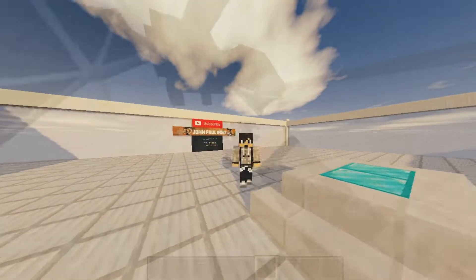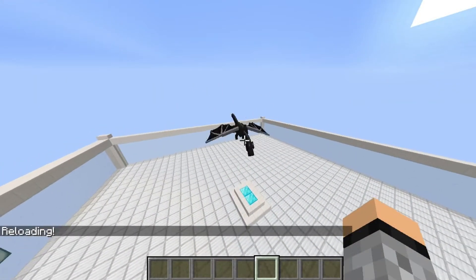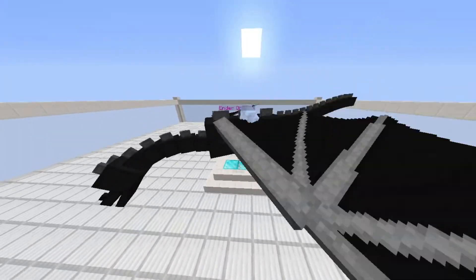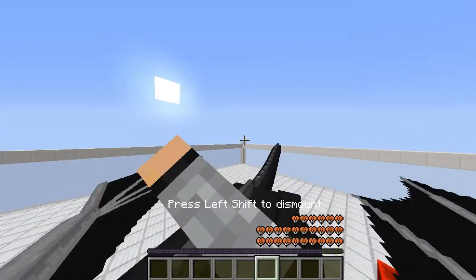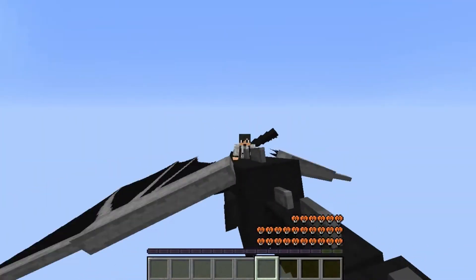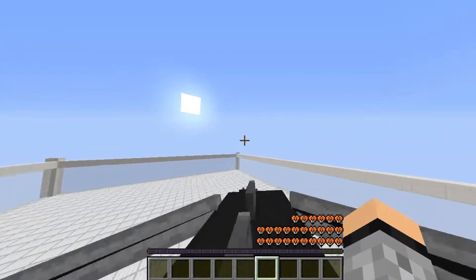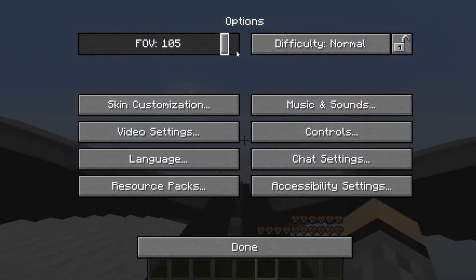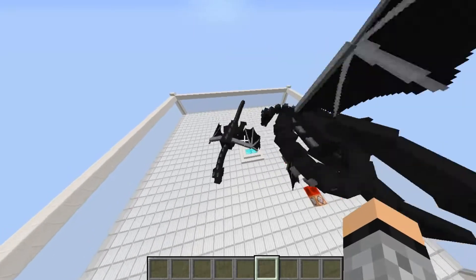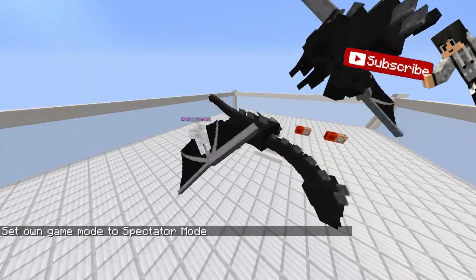So this is where we left off. We're now able to ride the ender dragon, but it's kinda laggy — I said I would fix it in this video. As you can see it's kinda wonky and not teleporting right, so let's fix it. If you only want one dragon in your world, it's kinda buggy, so I recommend using only one.